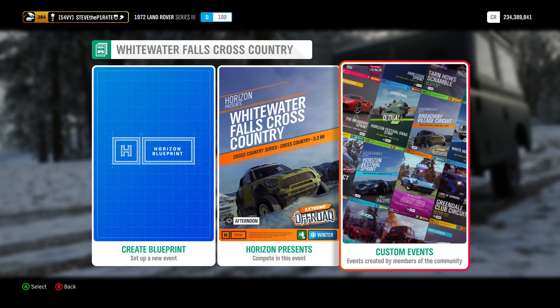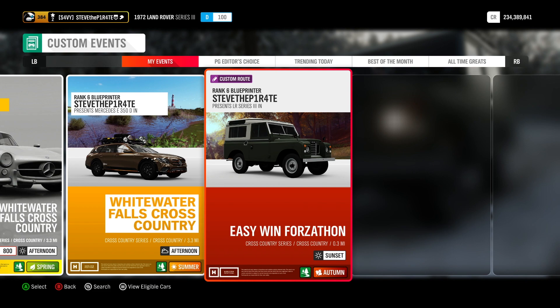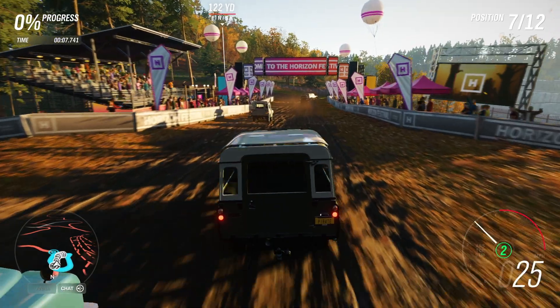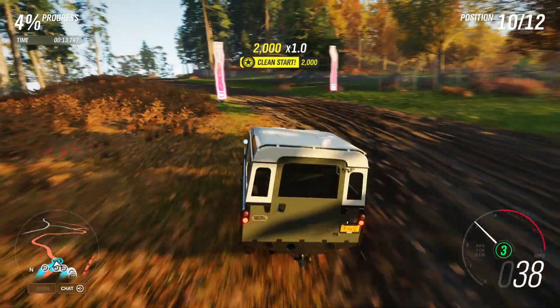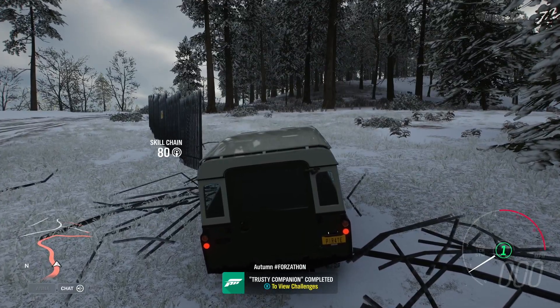Or to get this done even quicker, add me as a friend on Xbox and select Custom Events. Under Friends and Followed, you will find this event right here called Easy Win Forzathon. You don't need to worry about changing the Drivatar difficulty on this one — you're going to win anyway. Start the race and keep to the left. You'll see all the other cars veer off to the right, and all you need to do is drive to the finish line. That is Trusty Companion completed.